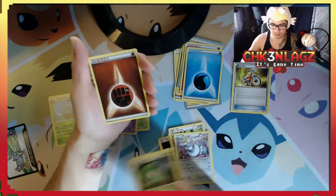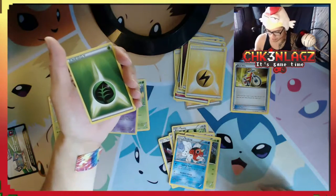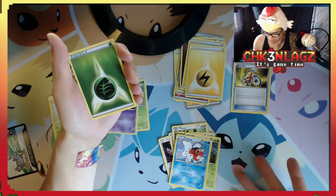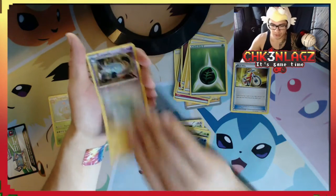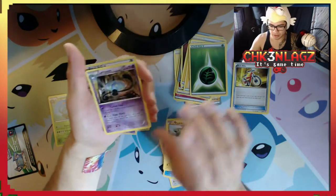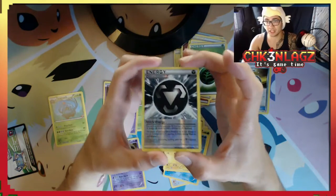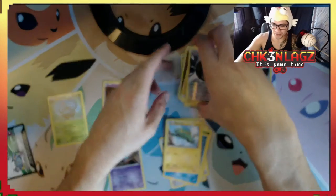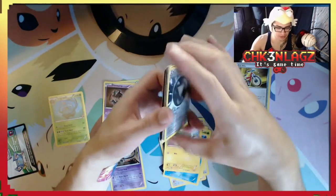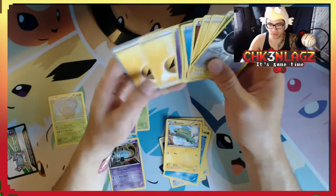Then we have a Lombre, an energy, another energy, an energy, a Seaking. Where are the rarity markings on these? No rarity markings. Energy, electric, Lampent — that's not common. And our foil card is an energy card. It's only $4.99 so you can't really complain too much, but look at this — the majority of the 25 cards are energies.